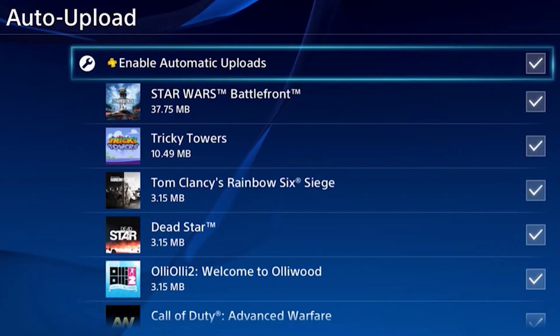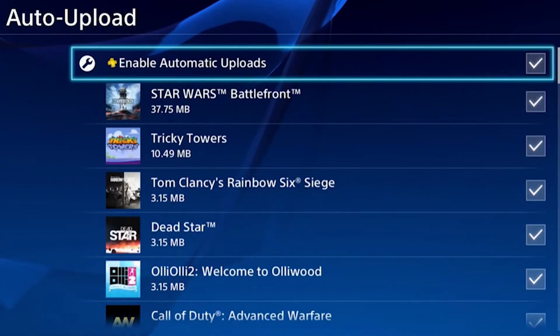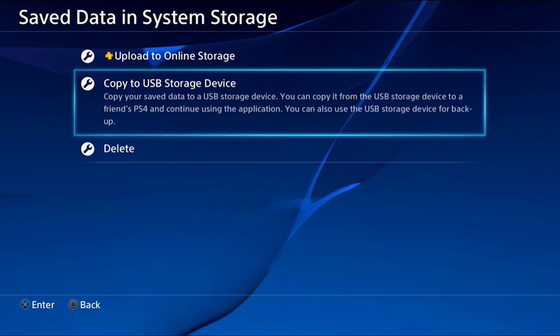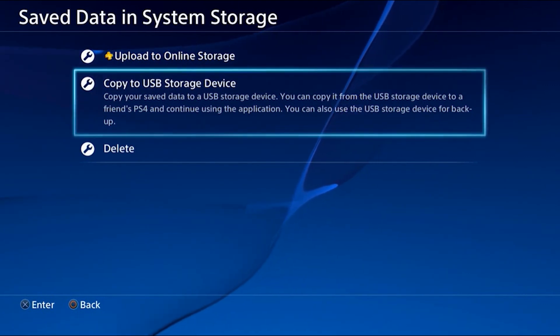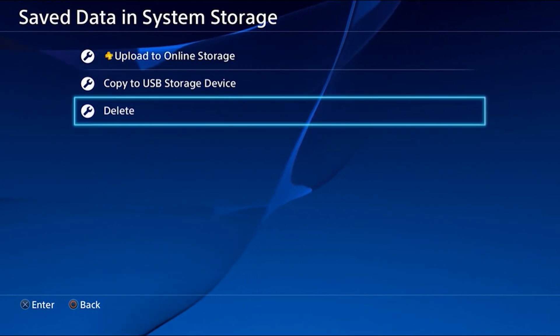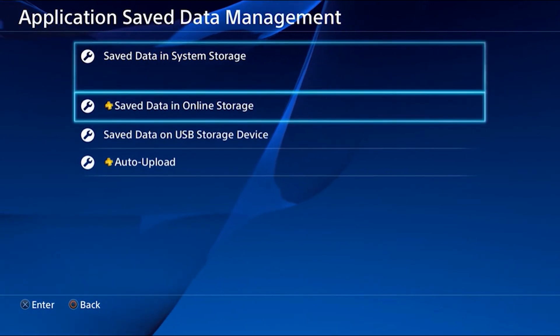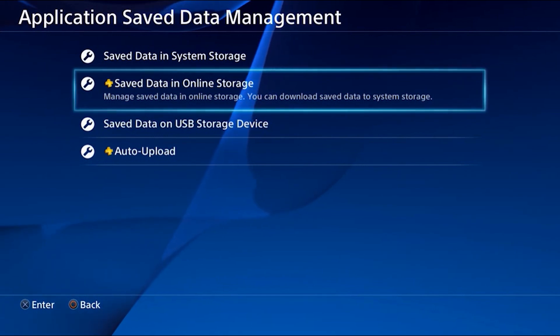On the next screen, select the title again to see all your saved data associated with it. Once you have selected the individual saved data files, select Copy. This will make a copy of your saved game data to be stored on your USB. Alternatively, if you want to backup saved game data from multiple titles, press the Options button on your controller and choose Select Multiple Applications. This will allow you to copy the saved game data of multiple games in one go.